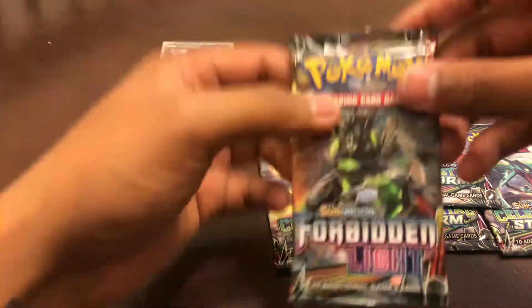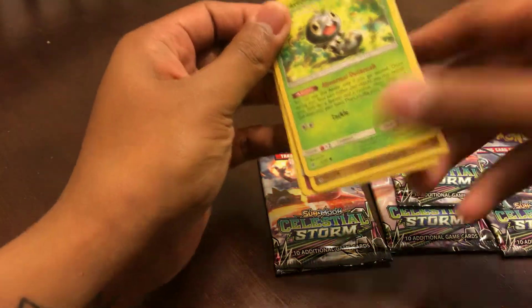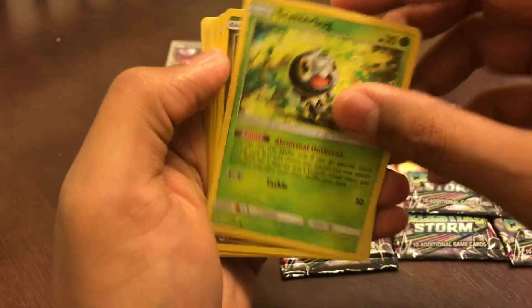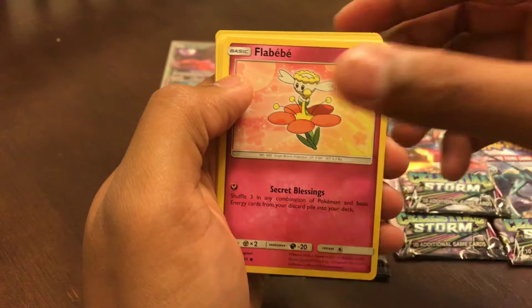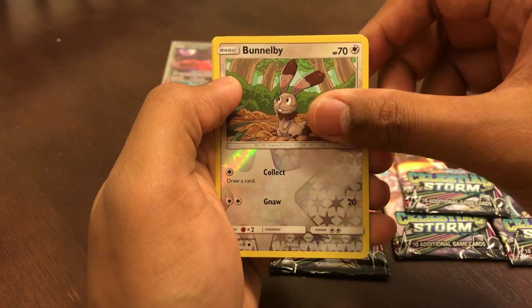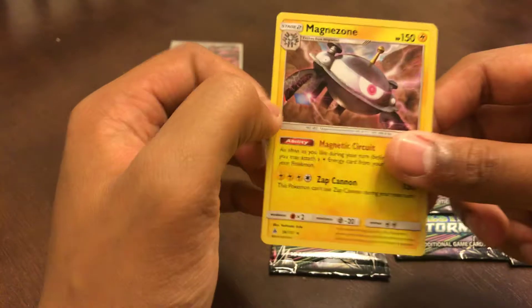Alright, cool. So how's your week going so far, guys? Mine's doing great. Code card. Get that energy out. Scatterbug, Gummi, Dewpider — sounds like PewDiePie — Flabébé, Espurr, Gabite, Tyrantrum, Sliggoo, Bunnelby, reverse holo, and a Magnezone rare. Cool cool.